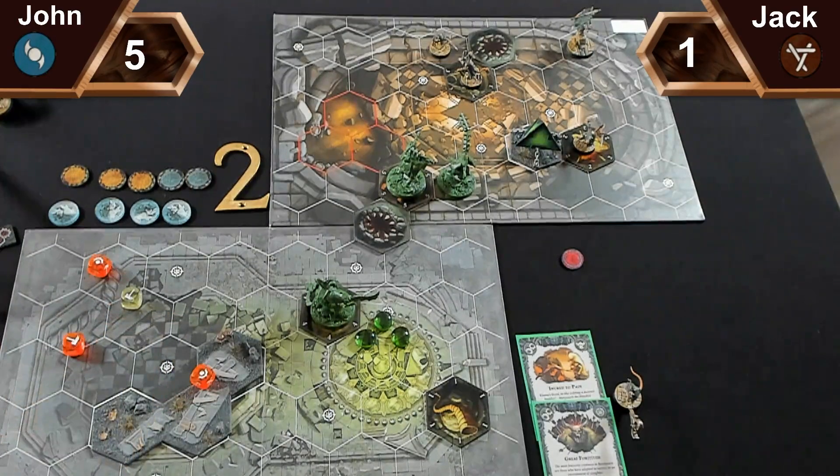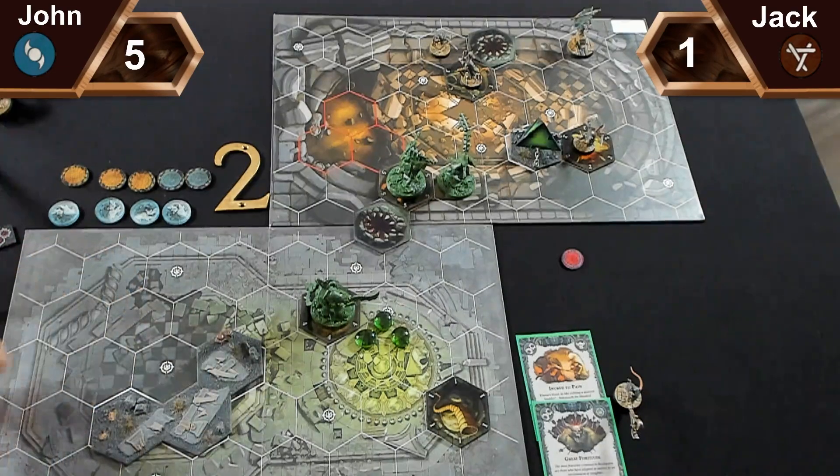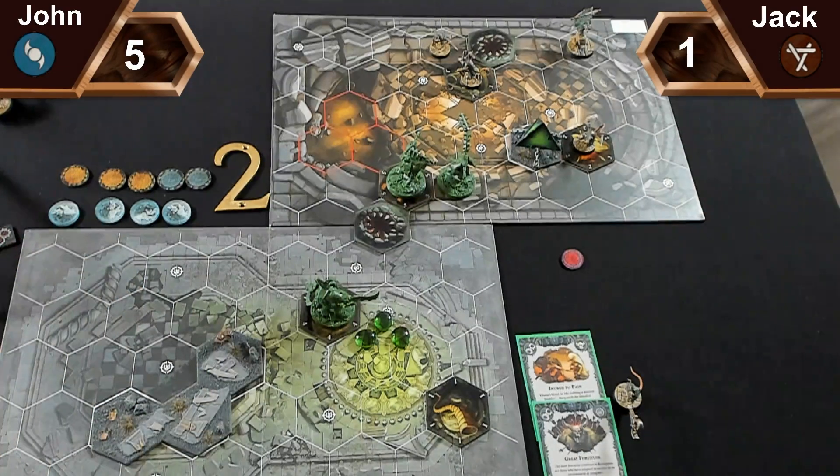Round two roll-off: I have two single supports, Jack has one double, one double, and one single - so Jack wins. He lets me go first.